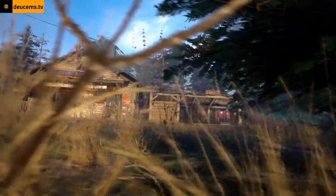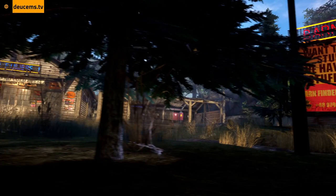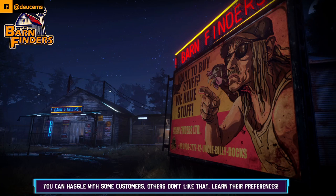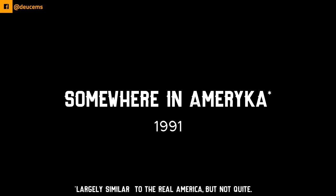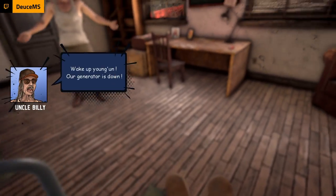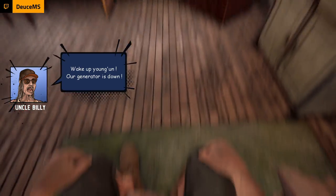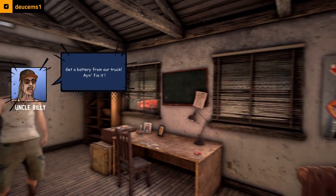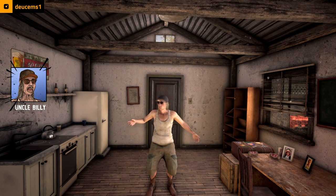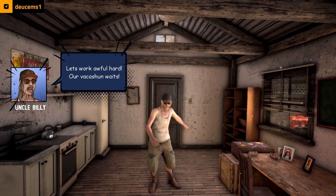I just wanted to quickly throw out that I do have a key to give away, probably on March 6th. Then a notification goes off on our phone — oh god, we're snoring somewhere in America. A 1991 alarm clock going off. Why did that give us a notification like an iMessage? This is 1991. 'Wake up, youngin — our generator's down. Get a battery from our truck. Ain't you gonna fix it?' 'Let's work awful hard.'